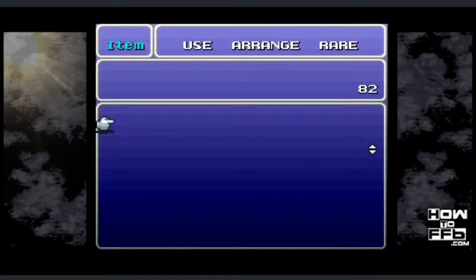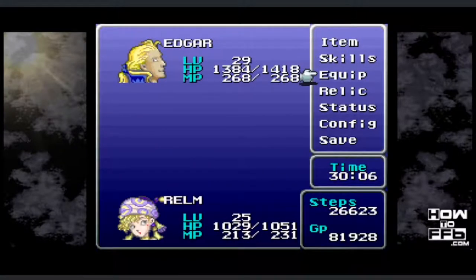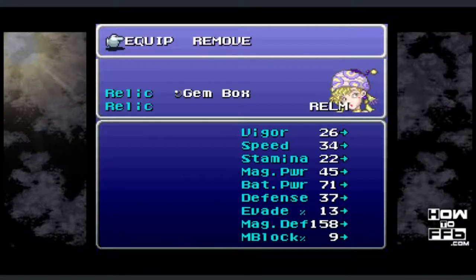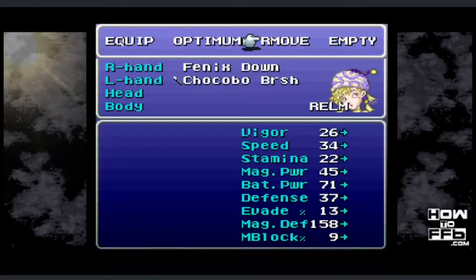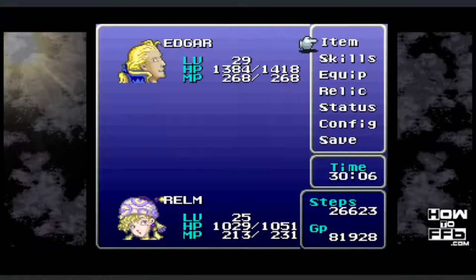What we did this for is the gem box — that's what you need. Take the gem box and equip it on Realm. Also take a look at Realm's inventory: she now has a phoenix down in the right hand. If you fight with that phoenix down equipped, lots of weird things can happen and things can break. So make sure that you just unequip it right away. Do any testing with that on an emulator — that's my advice.